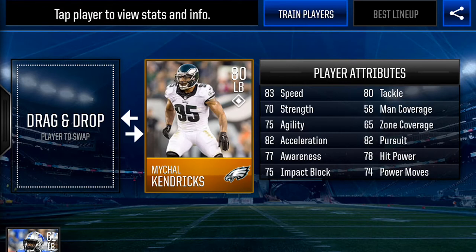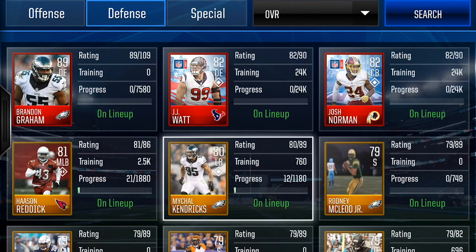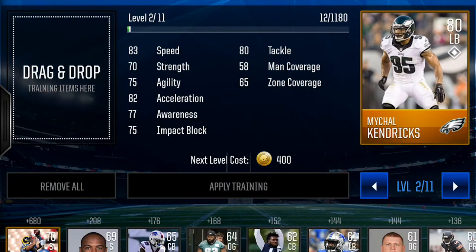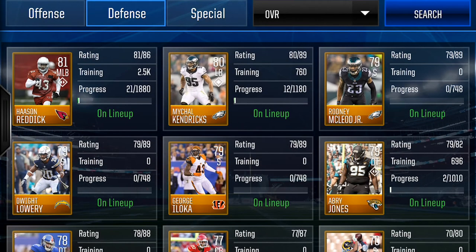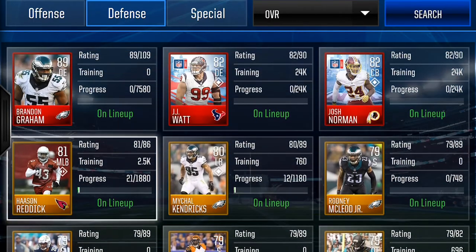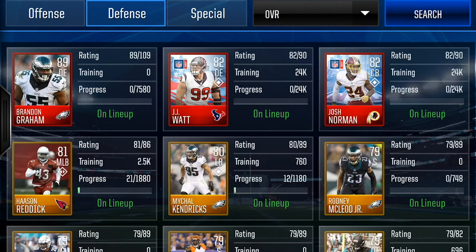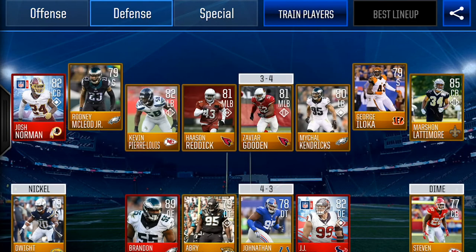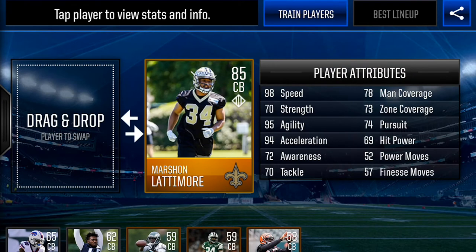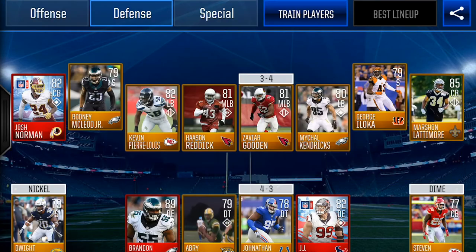Kendricks is at 83 speed and 82 acceleration, but I haven't really built him up — I think he's up one level. Let's look: yeah, level two. This guy's gonna be a speed demon, I'm telling you. And then the cornerback — Marshawn Lattimore — yeah, I trained him all the way up: 98 speed, 94 acceleration. Beast. Watch out when he's coming through.